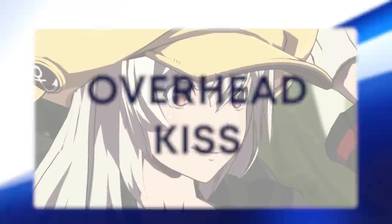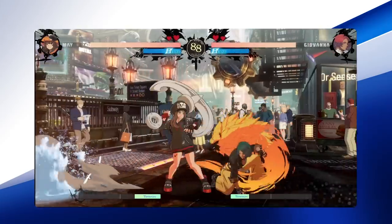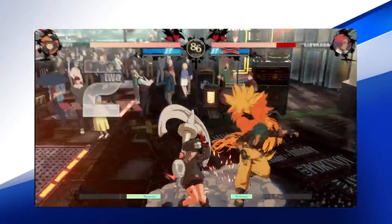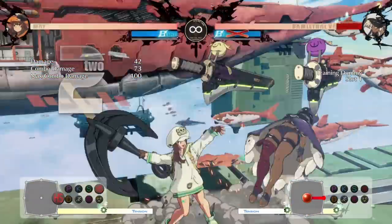Overhead Kiss is Mei's command grab and grants her a meterless combo follow-up whether you land it mid-screen or in the corner. Command grabs are strong when your opponent blocks, and they are also invulnerable to normal throws, so you can use them to counter regular grab attempts.